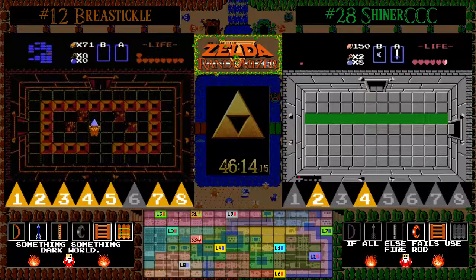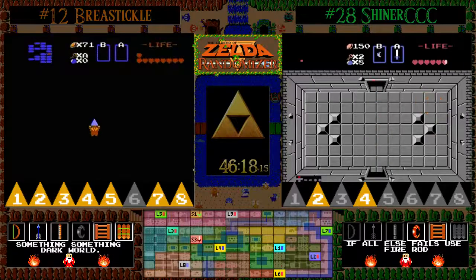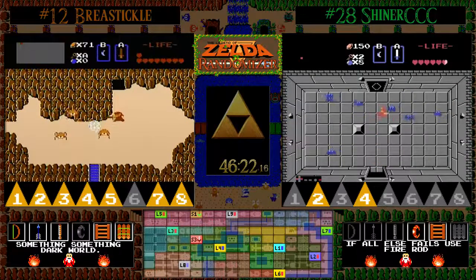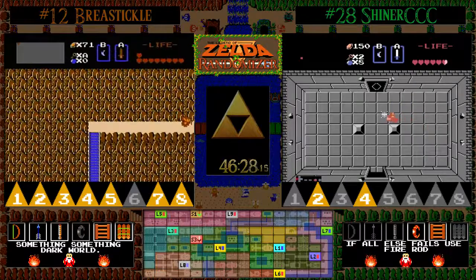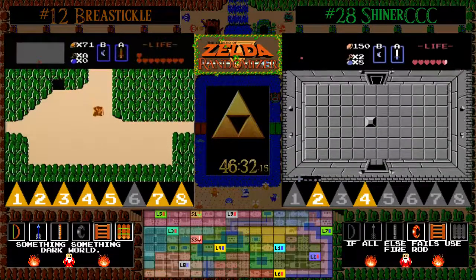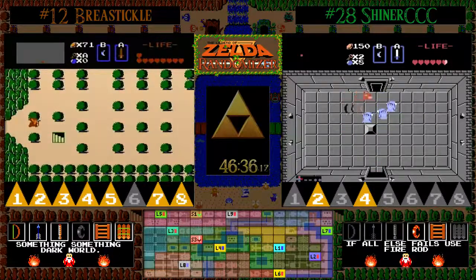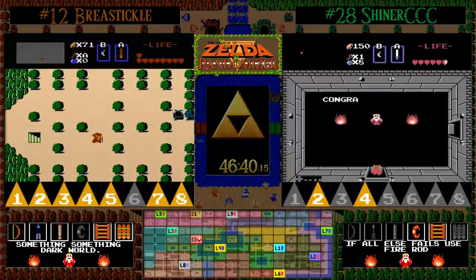There's a Triforce pickup for BT — he's just one Triforce piece away from having to go for level 9. The interesting thing is BT now knows what items are going to be in level 9. And that was an interesting little world wrap — the screen just reset back to start. Weird.